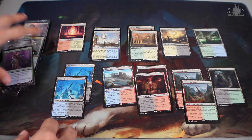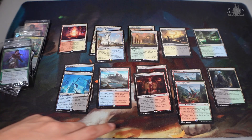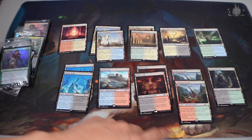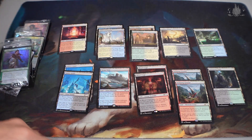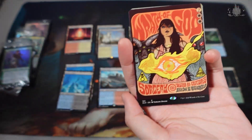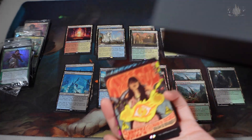So all in all, buying one set, you will get two Watery Grave, two Blood Crypt, two Stomping Ground, two Temple Garden, two Hallowed Fountain, and one of the rest. Take note of this special mention — our show is on Friday, can you make it?